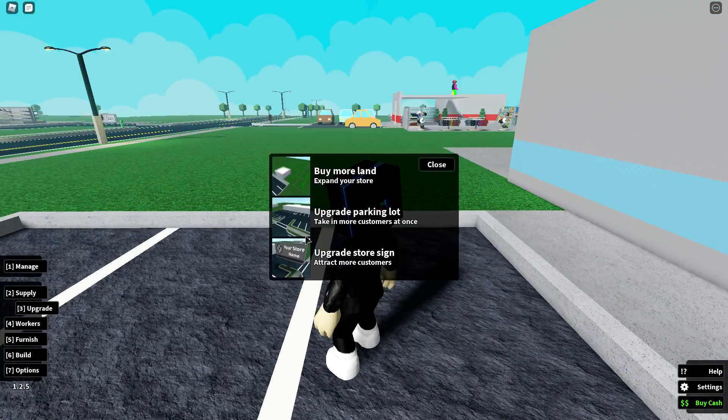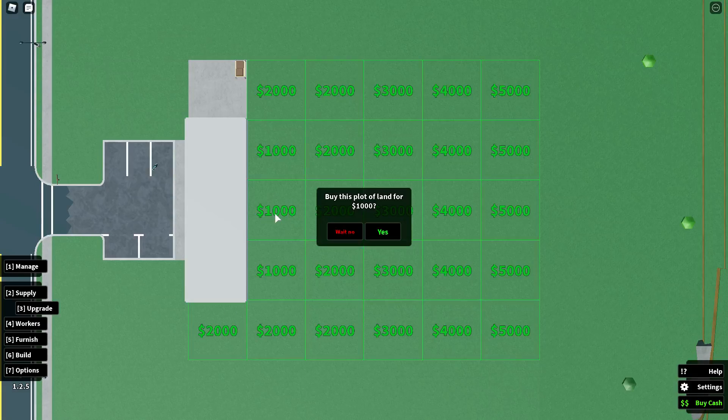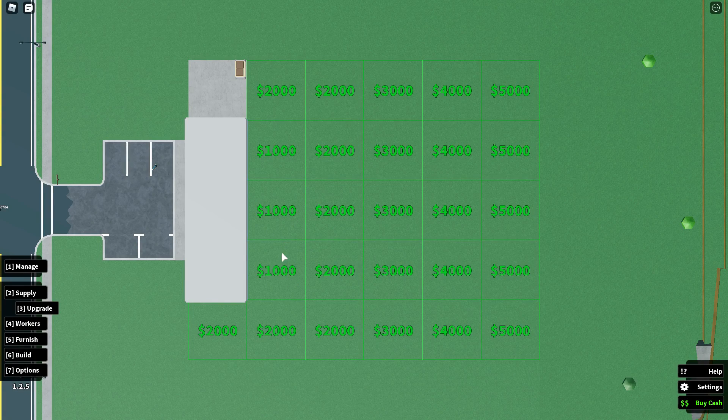If we go to upgrade to buy more land, we have to build one 1,000 block right here, and then we have to buy one right there — and that gets us to the video game store.